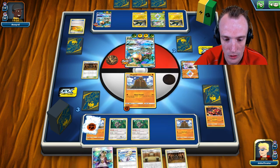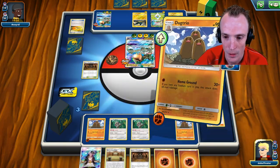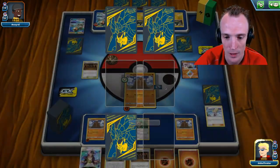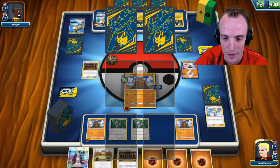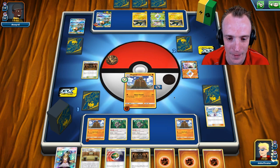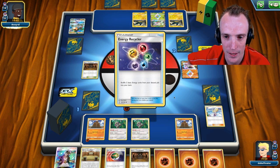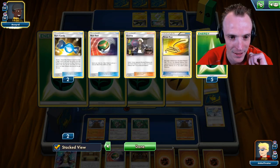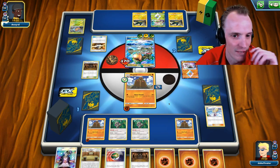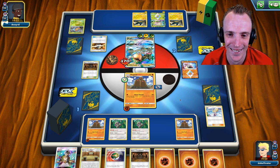We chuck an Oranguru down, attach energy, and Lillie up — got the Choice Band, beautiful. Home Ground, smack into this guy. There's one — two prize cards. We've got Guzma for game to finish as well. If they can't oust the Shrine this turn and Let Loose so we don't put a Shrine back, we've got the game. Got fantastic value out of the Shrine. Can't believe they haven't found a stadium yet — unless they discarded one when playing Rayquazas.